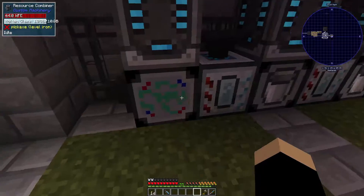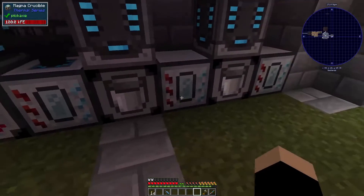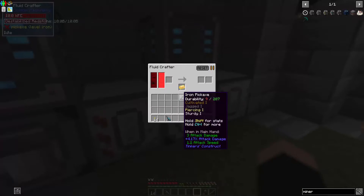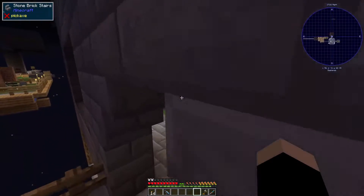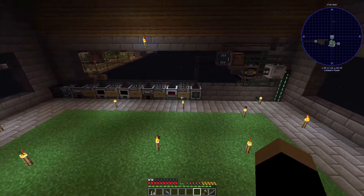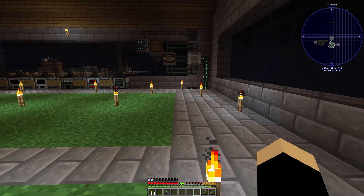I went ahead and made a melting glass and destabilized redstone, so we have all those things crafting up super easy. We can make advanced techninium ingots — they take a little bit, but if we throw the ingots in there they'll get faster.